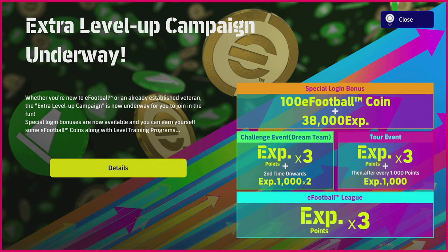When you complete the challenge event or the tour event, you get trainer rewards: 2,000 trainer points for the online dream team event and 2,000 for the tour event, which usually uses the authentic team. On top of that, you've also got three times the experience points for the eFootball League as well, so it's pretty decent if you are looking to train up your squad.